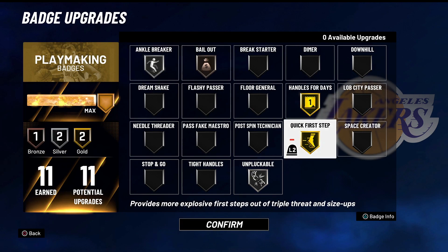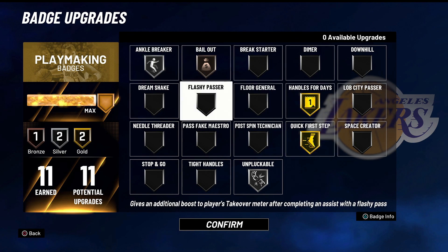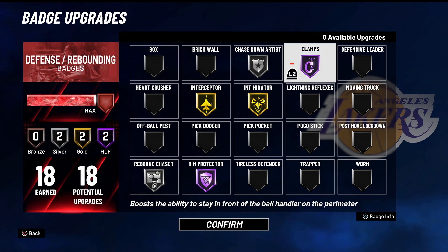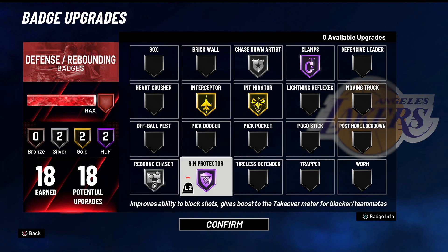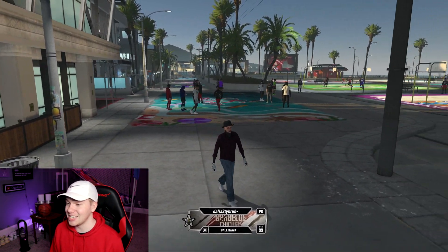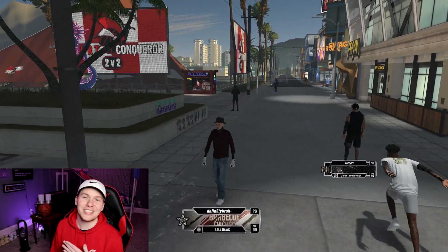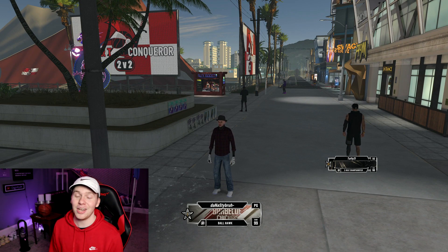Playmaking-wise I think we're going to handle the ball a little bit, probably not the whole entire time. We'll see what we can do with the ball. And I've been having a lot of fun lately playing on defensive builds. So we've got clamps, intimidator, interceptor - we're going to guard ball on this build. You guys know I actually do like guarding ball. So if you guys are new to the channel, go ahead and drop a like, comment down below what you guys think about this build. I think it's actually pretty sick, especially at 6'5 in the point guard position. Hopefully you guys enjoyed the video. If you're new to the channel, go ahead and subscribe. But let's go ahead and get into the 99 overall ball hawk.